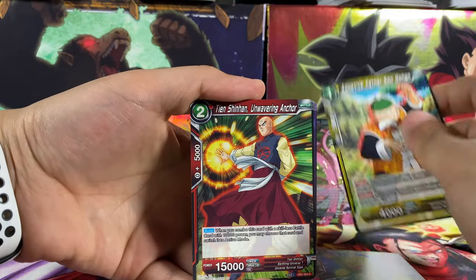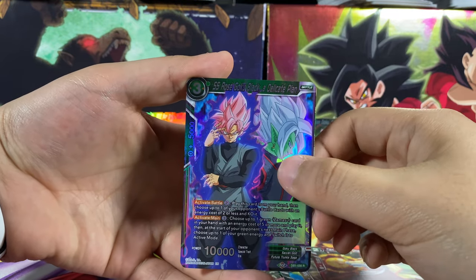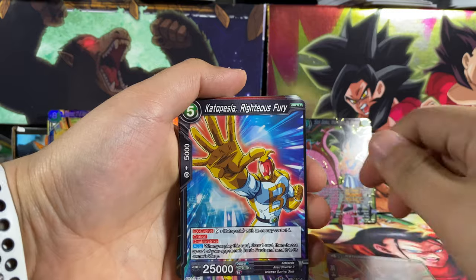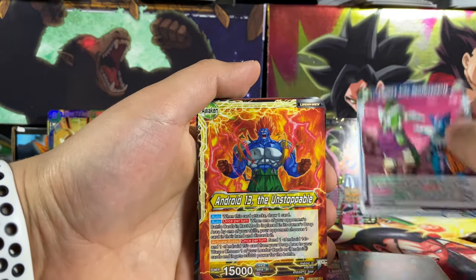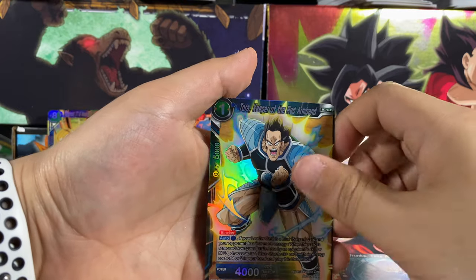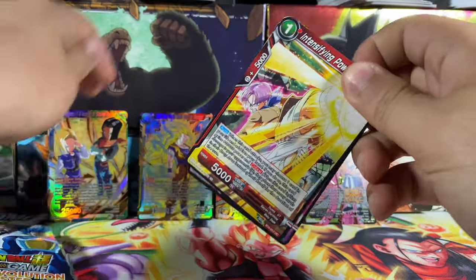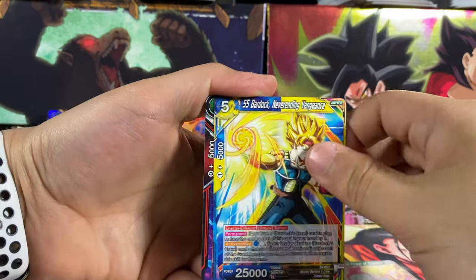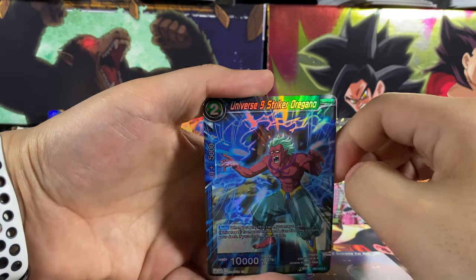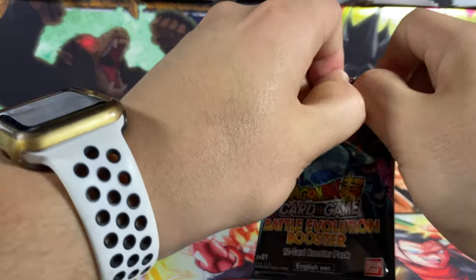We got a Super Saiyan Rose Goku Black. And our final card here is a Super Rare Android 17. We got Pepsi again, Launch 8, Chilled 13, Roly 14, Trunks, Tora, Nappa, Meda. Opening this up we got Trunks, Bardock, Golden Toa, 16, Flying Nimbus, Piccolo, Universe 9, a holo Oregano, and the final card is Android 21 from the expert deck.